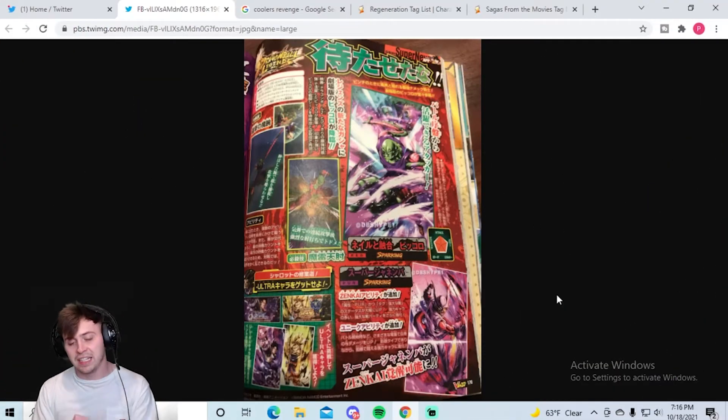Ladies and gentlemen, VJump leaks are here. We've got some spicy stuff — a new unit and a Zenkai, and then also what this new unit and Zenkai might mean for what we'll get, especially in terms of LFs. I'll talk about that after I go over both of these new things, but let's start out with the Zenkai for purple Janemba.